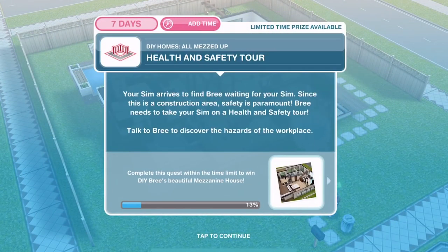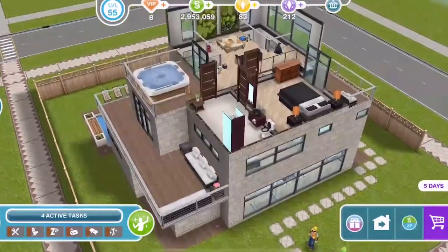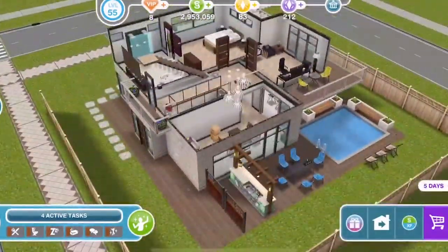Your Sim arrives to find Bree waiting. Since this is a construction area, safety is paramount. Bree needs to take your Sim on a health and safety tour — talk to Bree to discover the hazards of the workplace. I assume this is going to be the house that we are going to win, which has a mezzanine floor there.